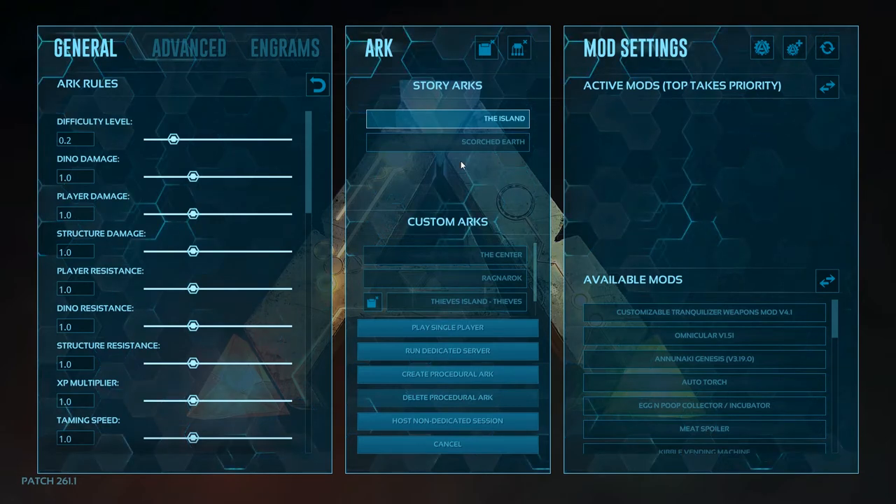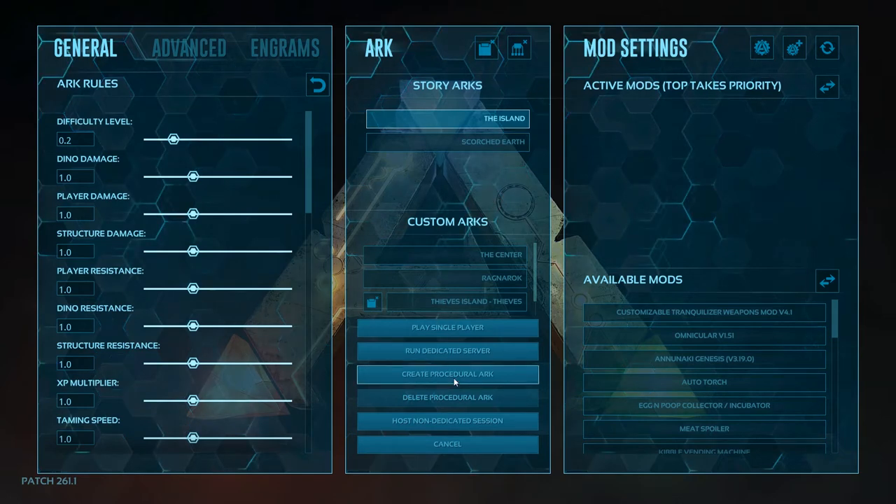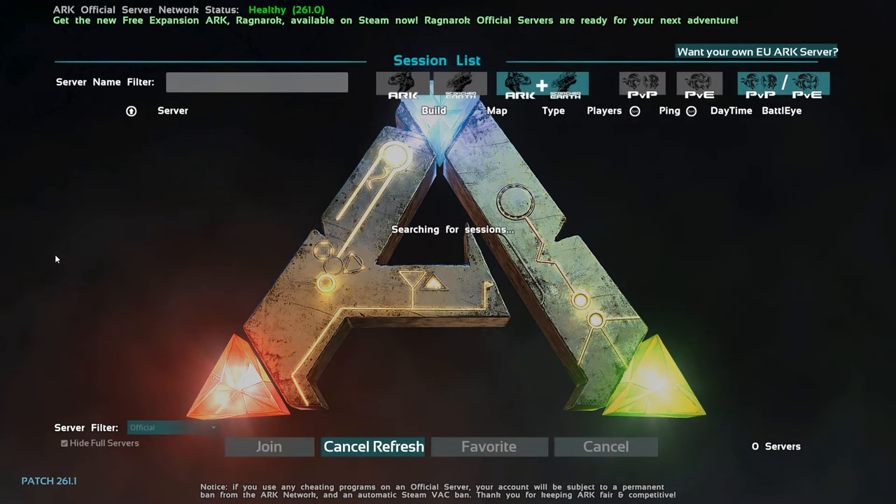If you choose Host/Local you can do a single player game or a game just with someone you invite. However, the server goes down when you get off, and when playing that way people can only stay very close to you. You also have the option for a procedurally generated ARK — a brand new fresh map nobody's ever seen before. You can click that to host a server like that, but let's get out of here and do a regular Join ARK.